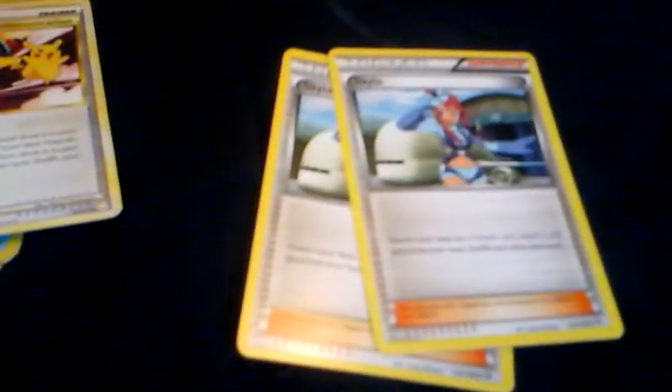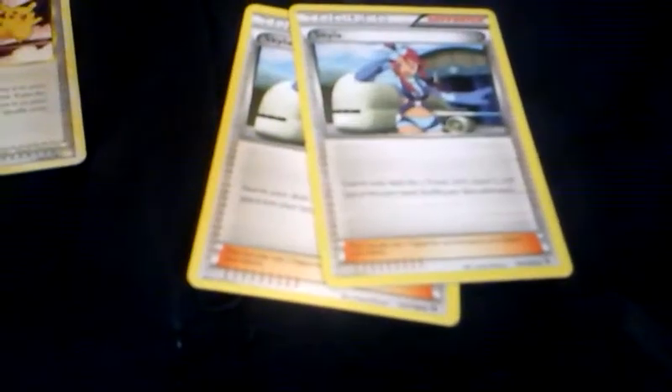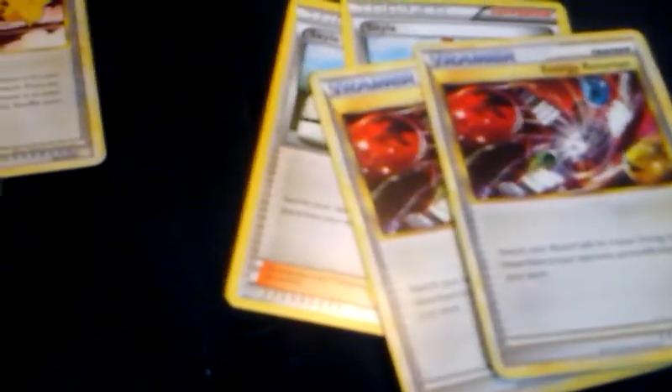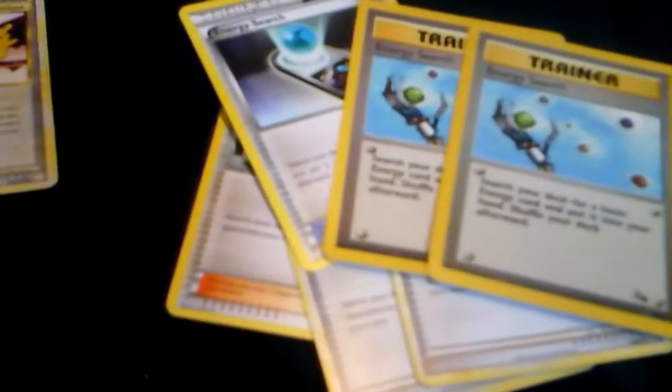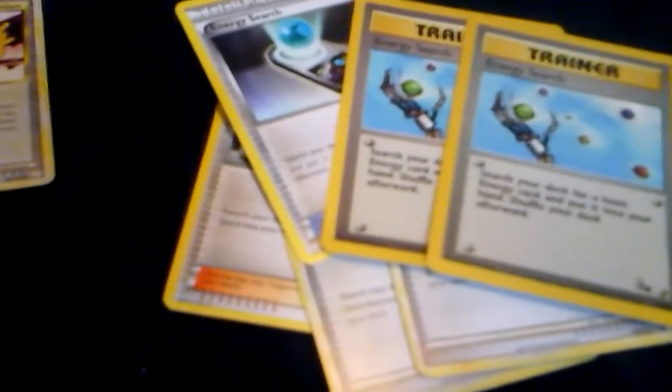Three Pokemon Communication - you know why I have them in there, you saw my last video - basically to search for any Pokemon. Skyla lets me search my deck for any Trainer card I want, and I'll basically be getting these Trainers right here: Energy Returner, which lets you search your discard pile for four Energies, show them to your opponent and shuffle them into your deck, and Energy Search. That's why I'm getting them, because they are just so amazing in this deck.